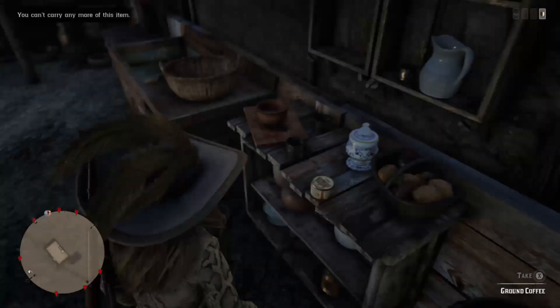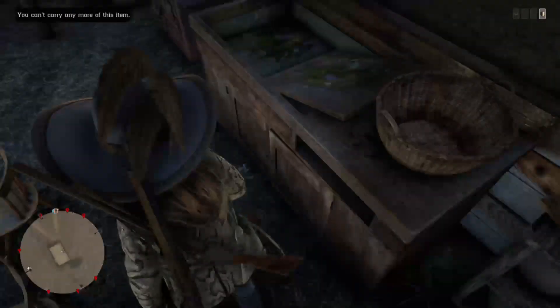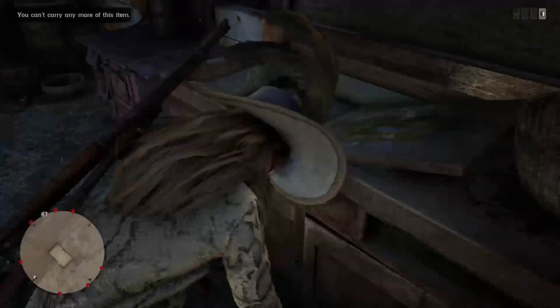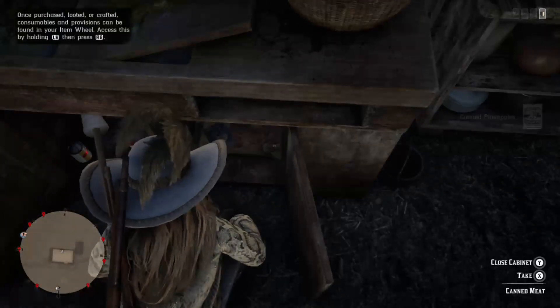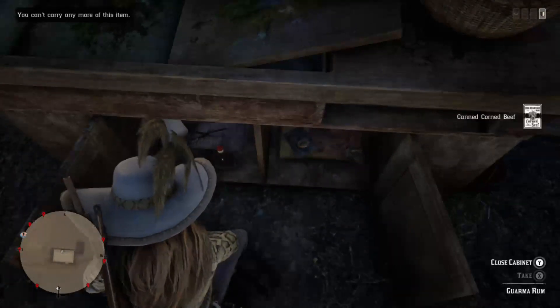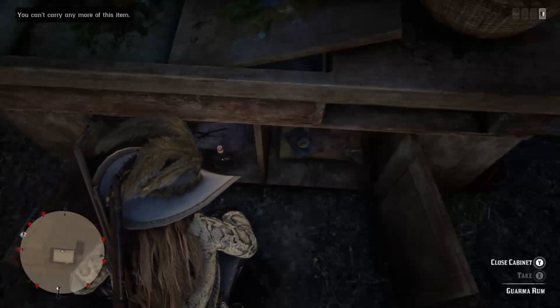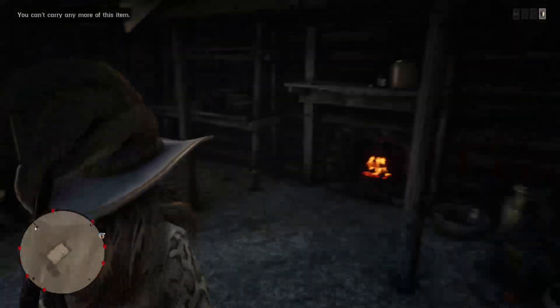Here's some coffee — that's a whole dollar, but I cannot take it because I am filled up on coffee right now. There's canned fruit here which can be up to $1.50. Canned meats is $1.74. Guarma rum is $2.50, but I cannot take it because I am filled up.